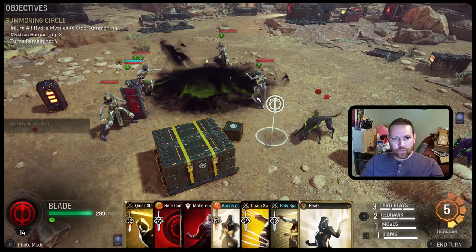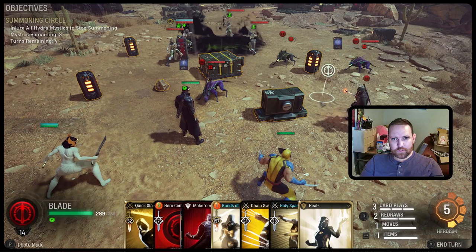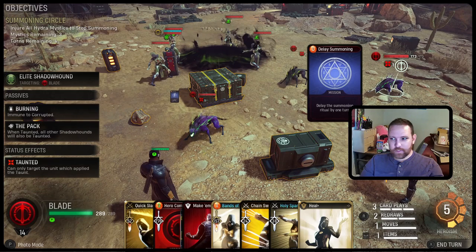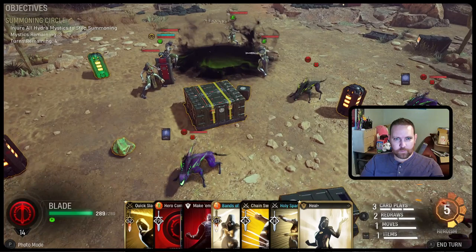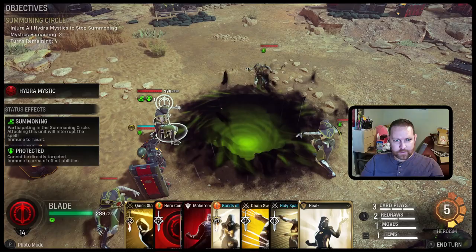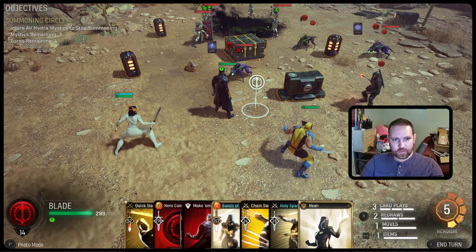We've got one minion here — tier two minions. There's a lot of terrain. This card can delay the summoning ritual. If we kill that, we get that card. To get 134 block and a counter and taunt everybody. And then 396, 396, 396, 396, and 204 plus 413 — so that's a lot of health we're going to have to go through for an easy mission.